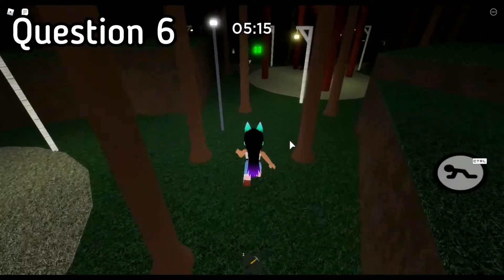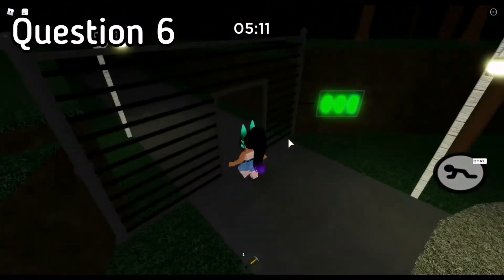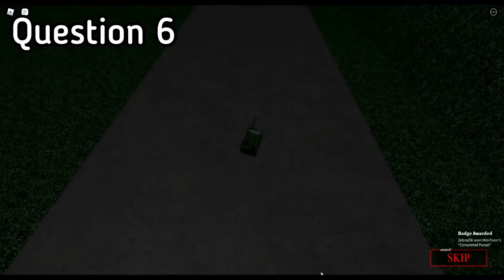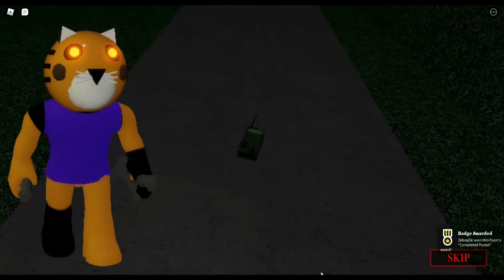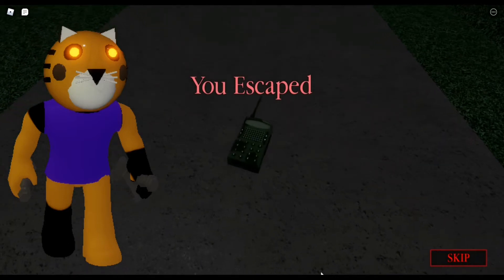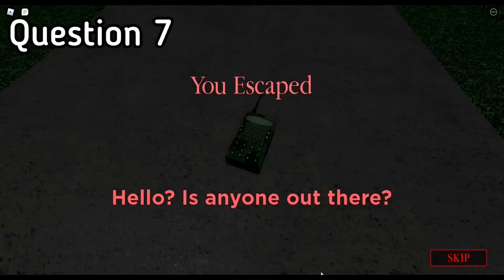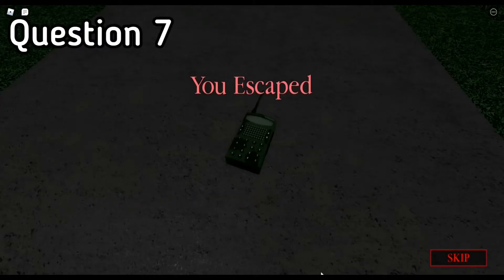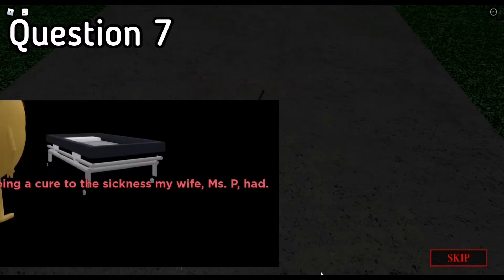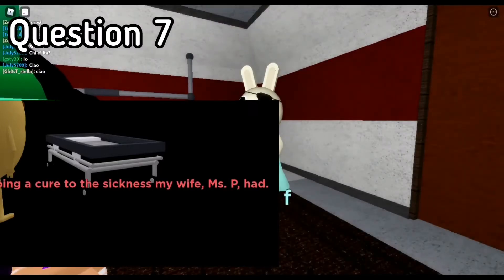Question 6 was what Piggy skin has two daggers as their weapon, and the answer is Tigri. And here is his jump scare. Question 7 was why did Mr. P make the potion that infected everyone? The answer is because he was trying to find a cure to save his wife, Mrs. P.